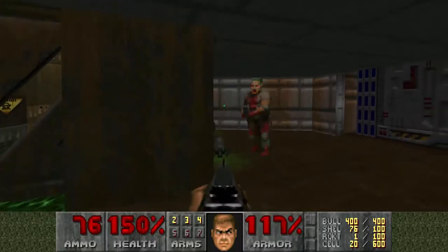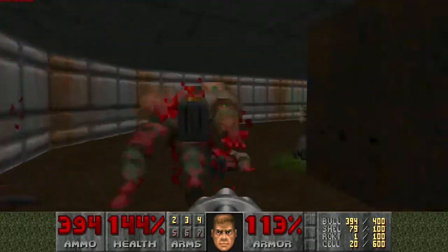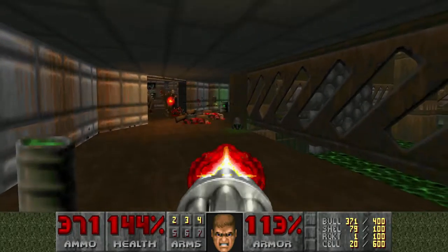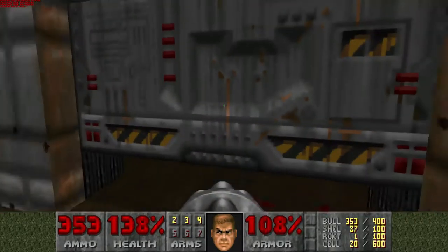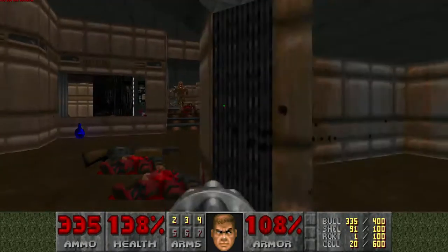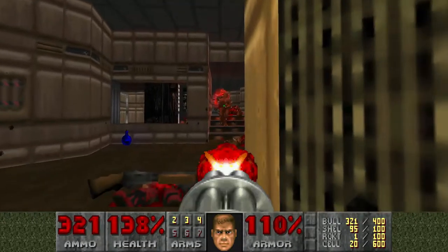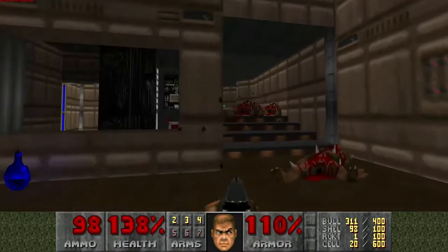I'm pretty glad we picked up the chaingun in the last section — I'm just going to use it. Everything just melts under it, so I don't see why I shouldn't. Because we have plenty of shotguns on the ground, everything's dropping a clip, and it takes less than ten bullets to kill a thing that drops ten bullets — so what the heck. Used the shotgun for a while because there's a lot of it on the ground.